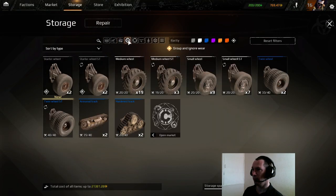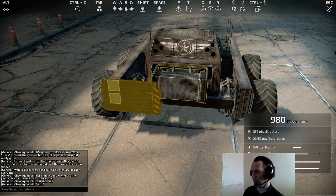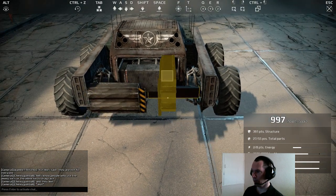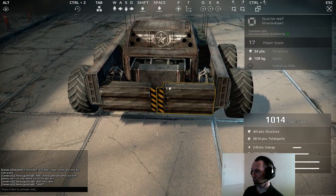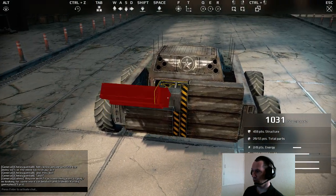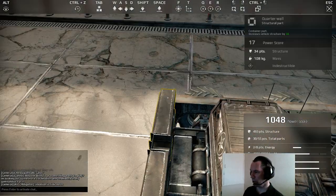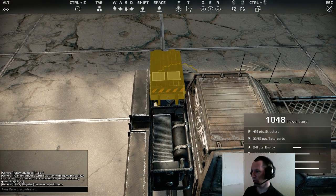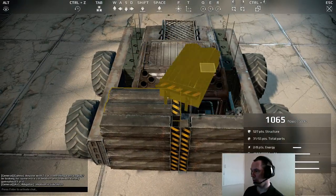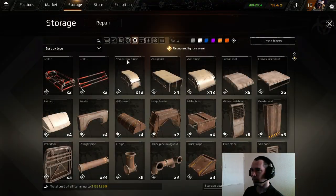Now we're going to close the vehicle up with some quarter walls — it's entirely up to you how you close it off. I'm going to do one, two, rotate it back round again and flip it back round, three, four. You can copy these again if you wish and rotate them round. It honestly doesn't matter how you close your vehicle at the back — it's entirely up to you.